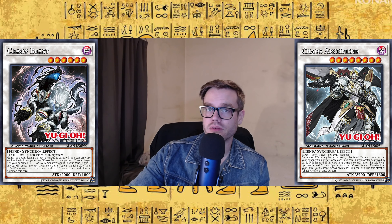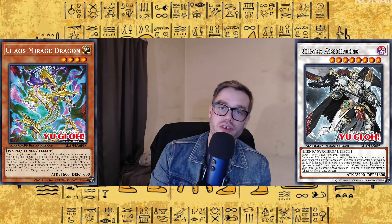These two boss monsters work really well together. I can't wait to play with them and make a Chaos domain deck. Chaos Mirage Dragon lets you target banished Light or Dark monsters and special summon them to your field, but with their effects negated. It locks you into Light or Dark Synchro monsters, but it's a level 4 tuner that grabs the material it needs to go into your Chaos stuff — grab a level 4 Light or Dark monster, go into Chaos Ruler, go into Chaos Archfiend. And it's removal when you use it as Synchro material. I love this card.